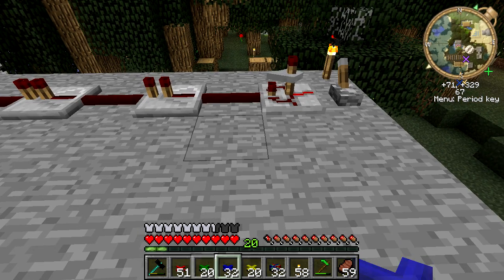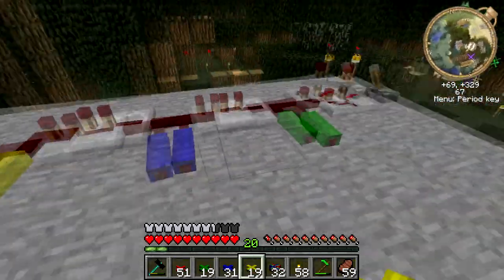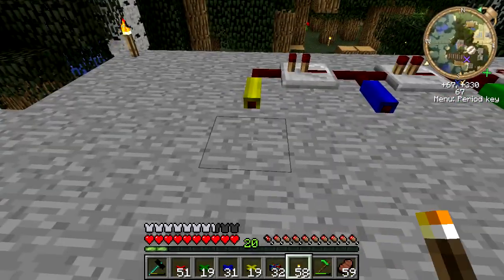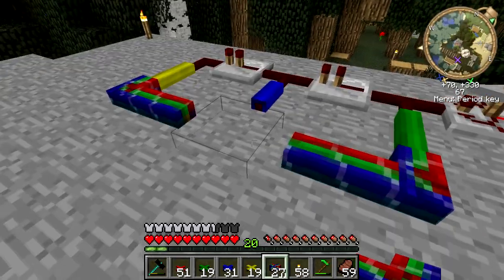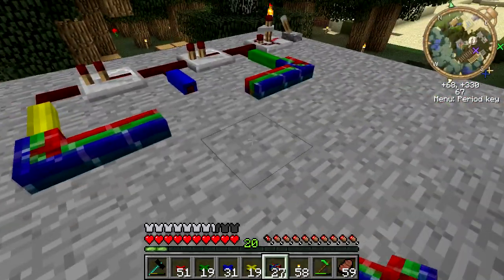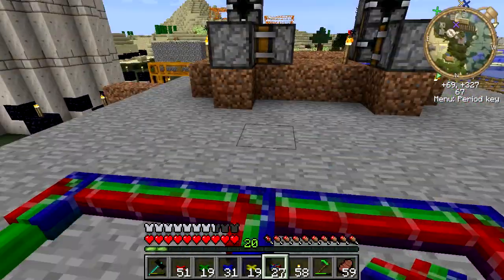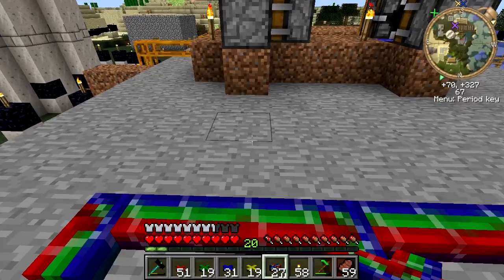Let's do green for fastest, then blue, then yellow for slowest. That works. And then I'm going to attach this all to a bundled cable. Why can't I put that there? Okay, that was weird — now I'm confused and concerned.